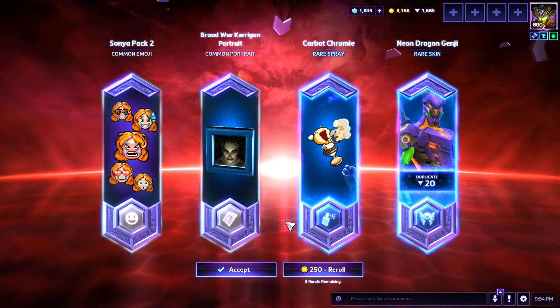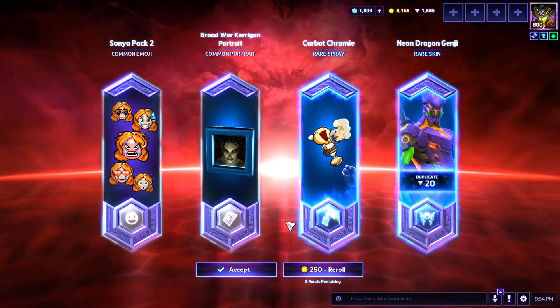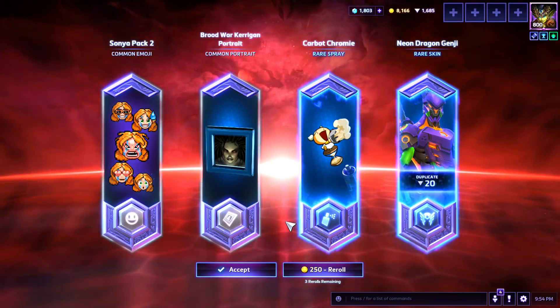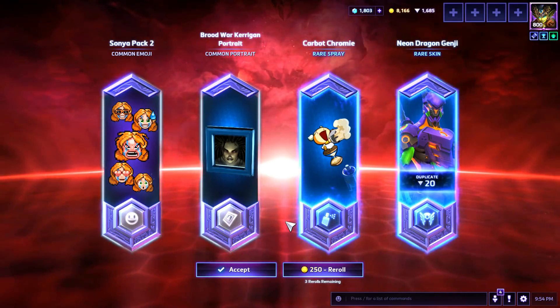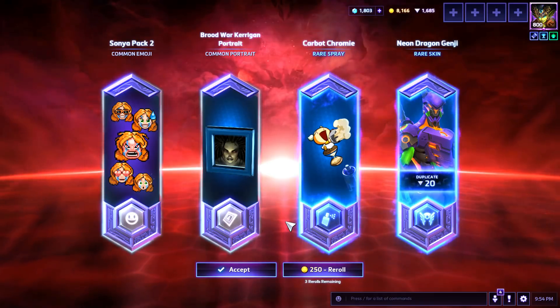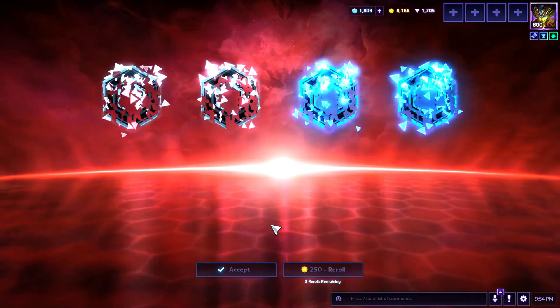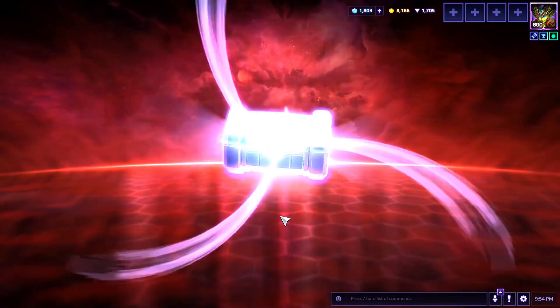Neon Dragon Genji and Chromie Carbot spray — man, you're getting lucky with the Carbot sprays! I want those. That's cool because she's sitting on top of her time-lapse hourglass. Actually, it's a bowl of sand — she's throwing it out. Yeah, that's her dragon's breath. Too funny. We're definitely keeping that one. 38 more to go.